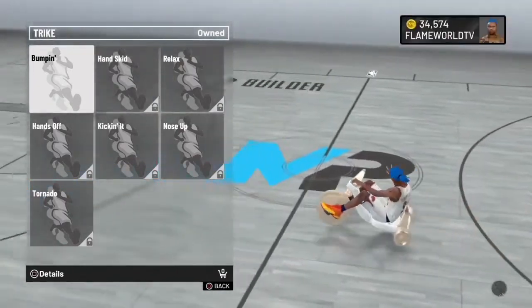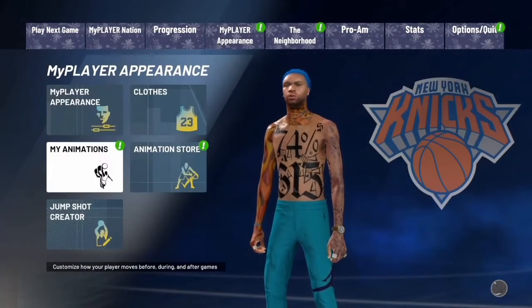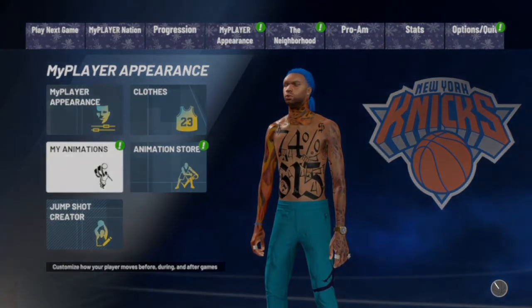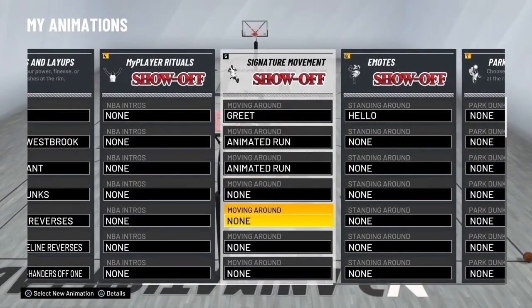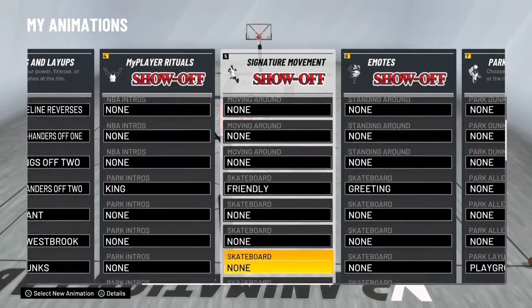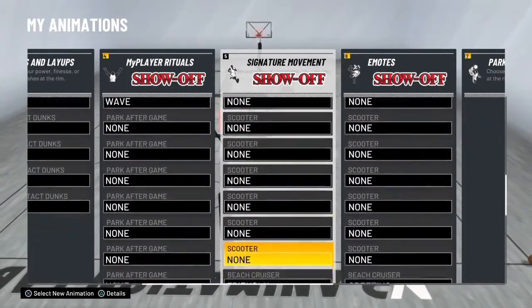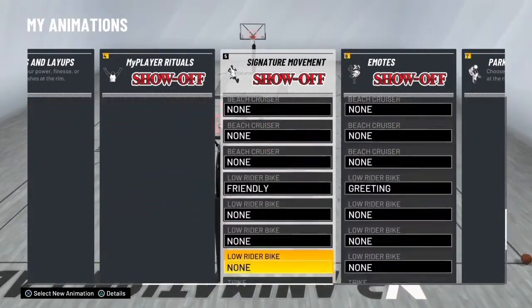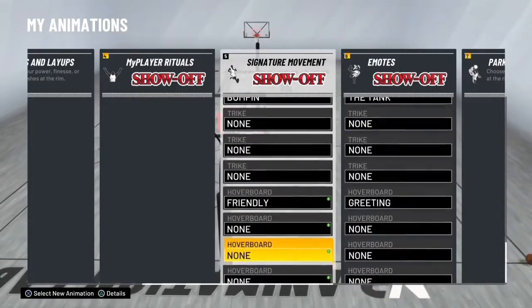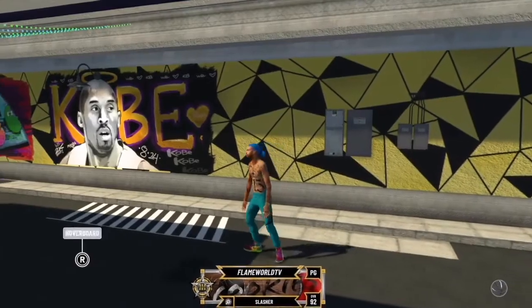Then you're going to back out, go to My Animations, and head over to Signature Movement. Go all the way down to where you see skateboard, scooter, or wherever you need to place it — beach cruiser or whatever you've got. I've got the big boy hoverboard, so I'm going to go down to that hoverboard section and put that flip on there. Then back on out.